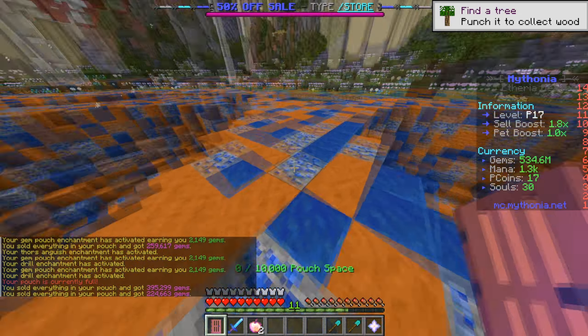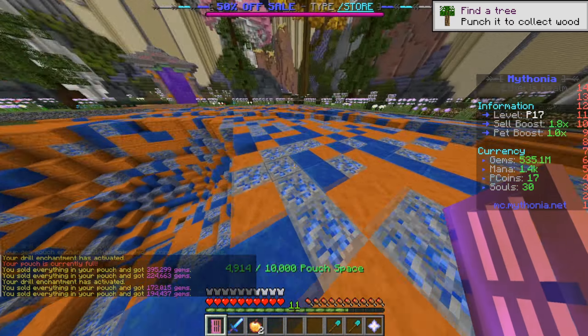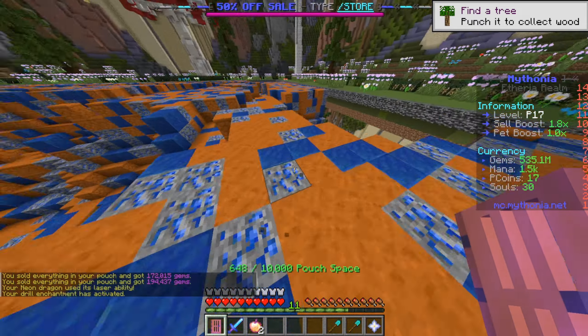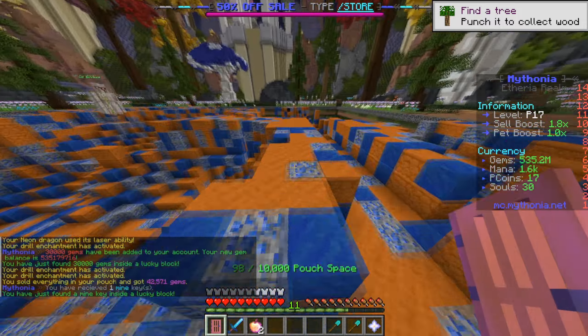As you can see, our pickaxe is starting to do some madness. These explosions are in fact created by this pickaxe, and it means we're getting even more gems, which we can use to prestige again. Let's go ahead and mine away and we'll be back in a minute.